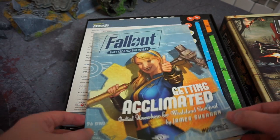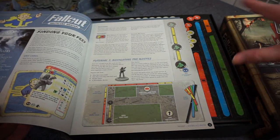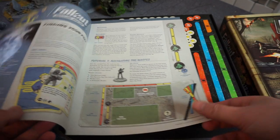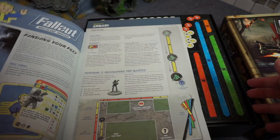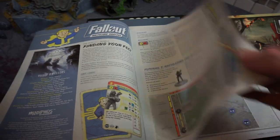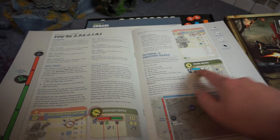So this is the getting-acclimated leaflet — the absolute basics. It uses multi-colored movement tools, and unlike in Crisis Protocol, they are actual exact lengths. Everything is color-coded for ease, unless you're colorblind. For instance, your movement might be red and your optimum gun range might be blue. It goes over how to use cards, skill checks — that's the absolute basics of play.